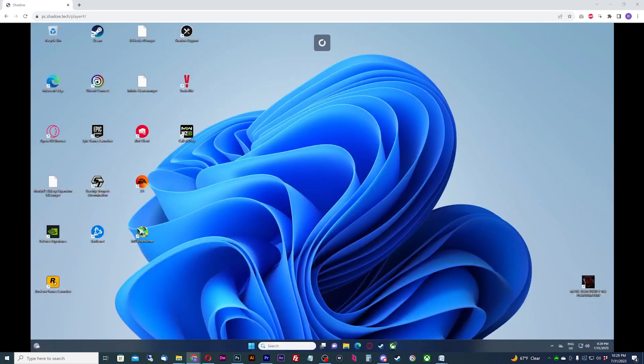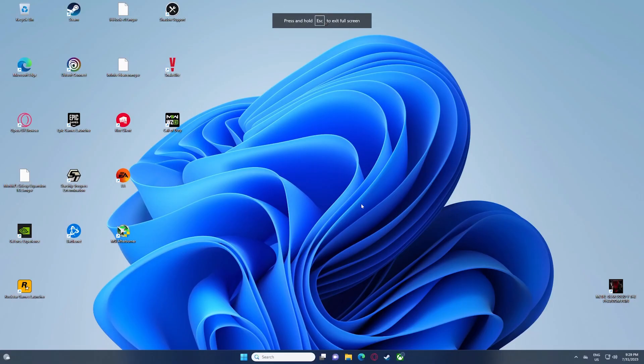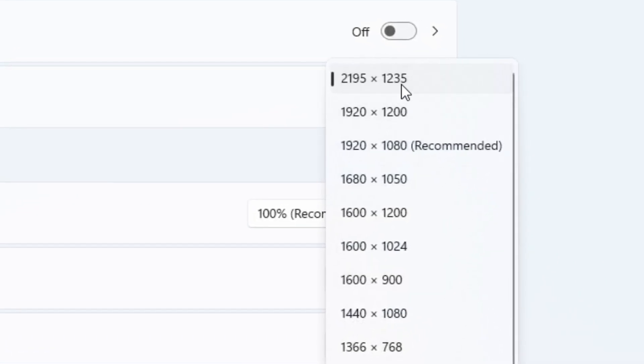Voila — into your Shadow PC! The quick menu works the same with Windows key plus Alt and O, or use your mouse to hit the icon at the top. Since the max streaming resolution is 1440p, I wanted to check that. I usually play at 4K, but I got a max resolution of 2195 by 1235 — kinda weird.